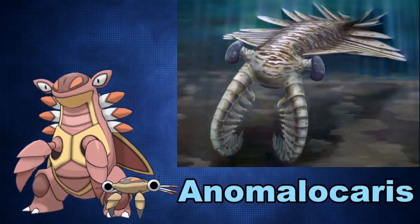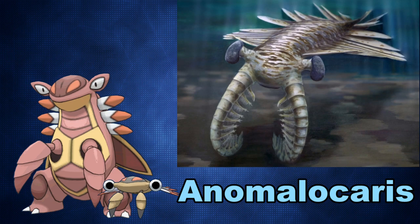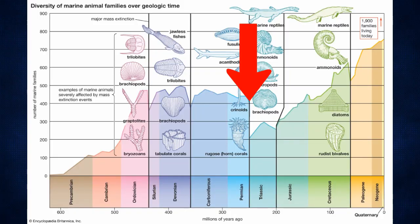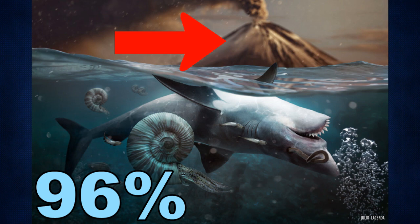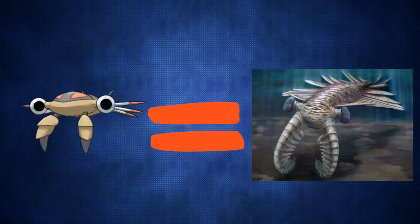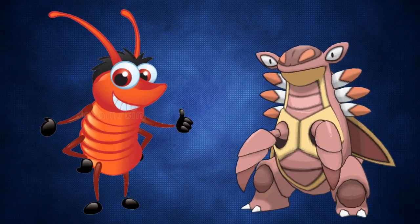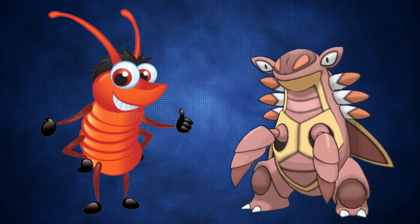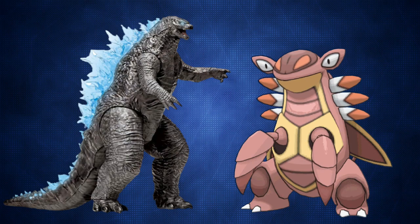Anorith and Armaldo are based on Anomalocaris, an extinct species of arthropods that went extinct approximately 488 million years ago, and were a victim of the Great Permian Extinction, otherwise known as the Great Dying, where volcanic activity caused 96% of all ocean life to die out. Anorith is very close-looking to the Anomalocaris, with the bulging eyes and many side wings to help it swim. Armaldo, on the other hand, is a more cartoonish representation of what a large one of the species could become, also taking design elements from traditional Japanese kaijus by appearing more monster-like.